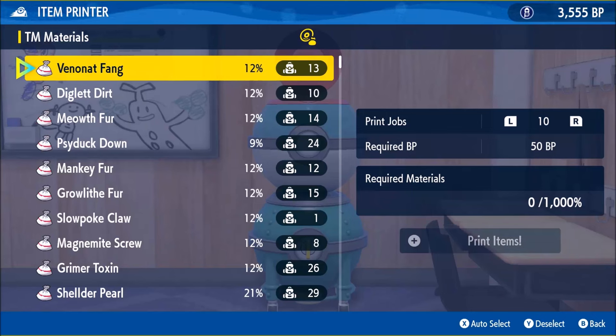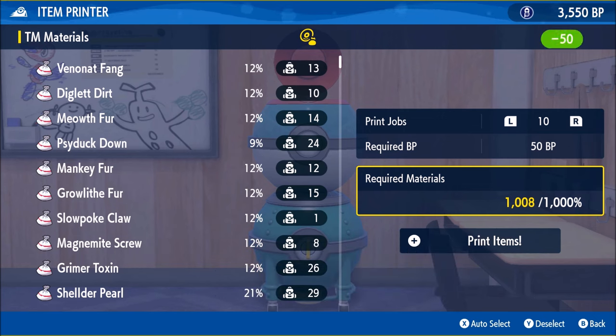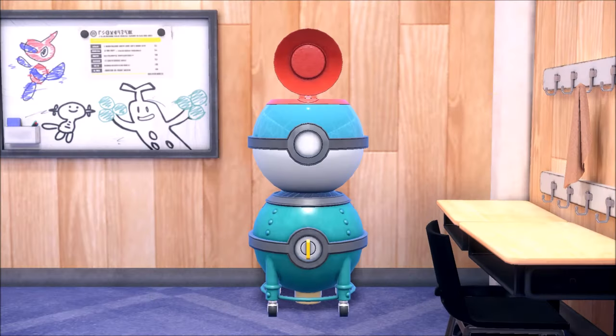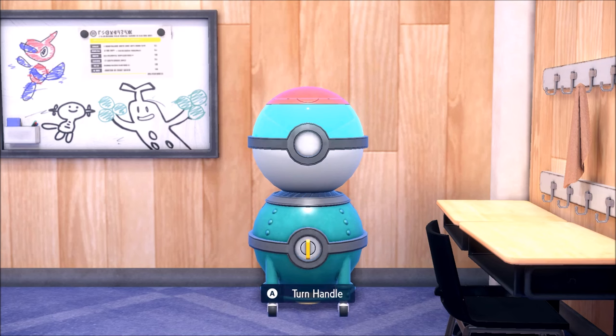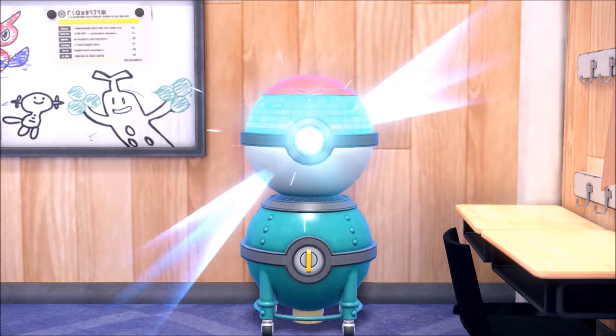Now that I have a few thousand blueberry points, let's do some auto prints and see how it feels. Hopefully I don't screw myself over on Tera stuff too bad, but you can buy them now with blueberry points. We'll just have to dump a lot of points and get this upgraded.